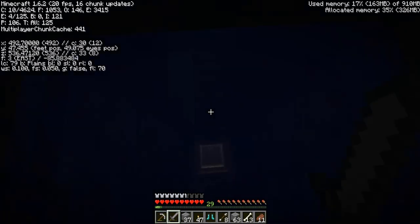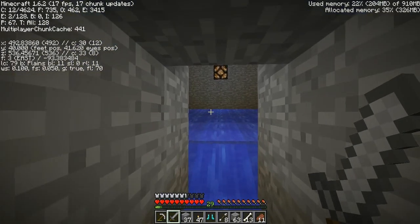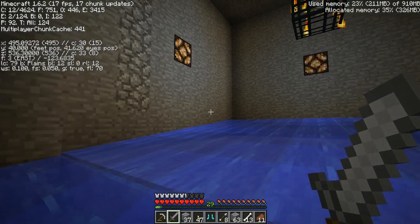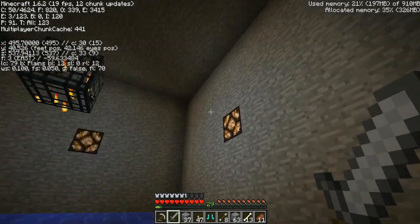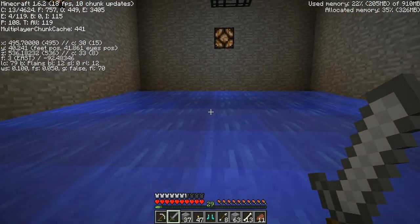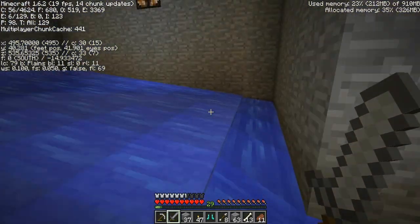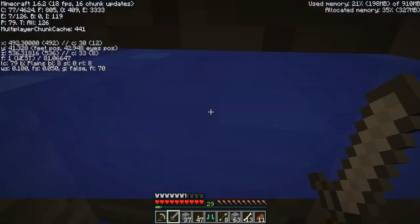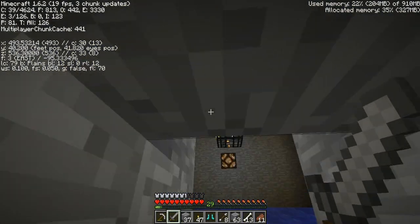It goes down here to our skeleton spawner, which is here. Ta-da! So this is a nine-by-nine room, and it's really hard to swim out of here. We've got four redstone lights on center with the spawner. We have the water all flowing this way to a trench - water bucket here and a water bucket there, put you into the middle. Skeletons come up here, start jumping, and up they go. Pretty simple design, something that's been done hundreds of times, I'm sure.